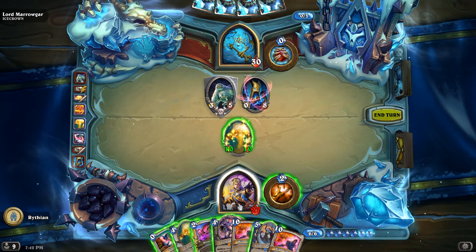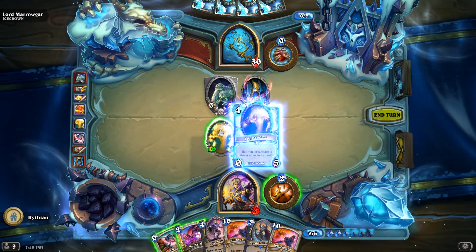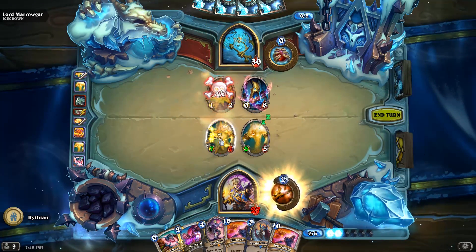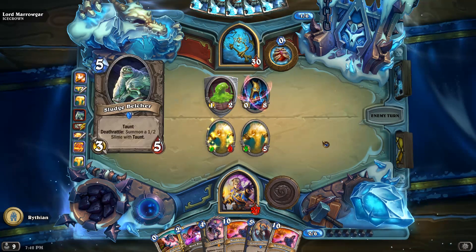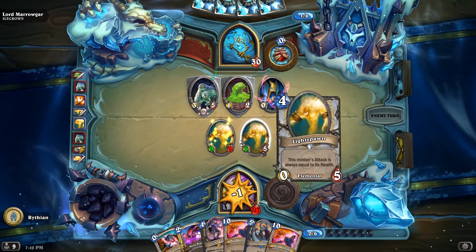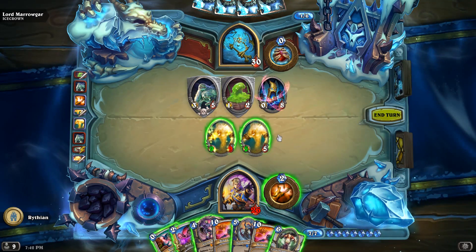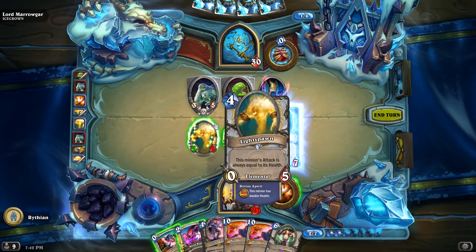We don't have a lot of options here. I think I have to throw out another Light Spawn. If we attack here and then start healing it up again, it might work. Because we can get it up to 10 again, you know? Oh, more Taunt! We have Silences to deal with it if need be. Next time he throws out a Bone Spike, we will take control.